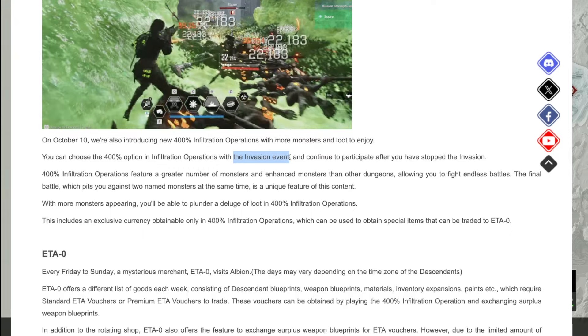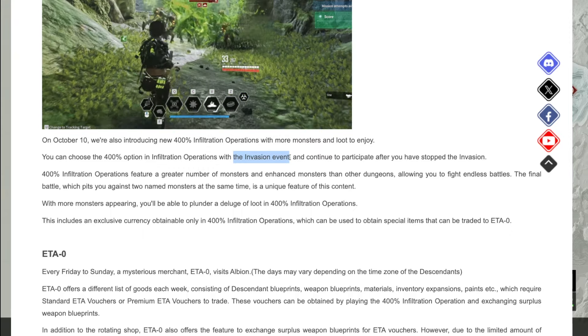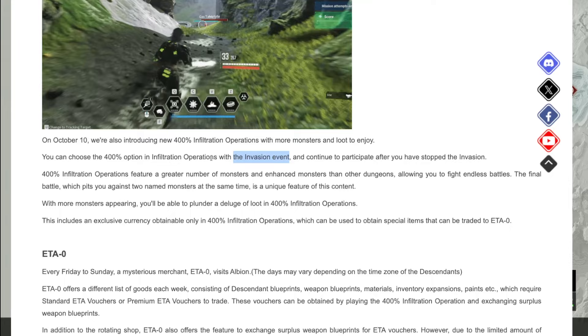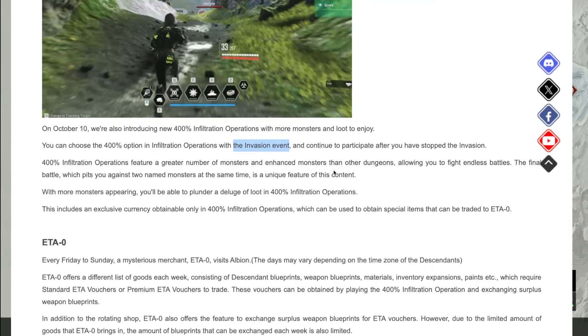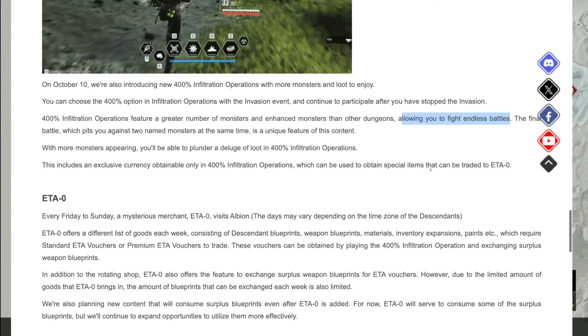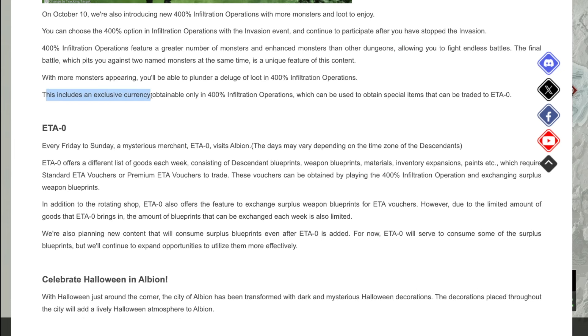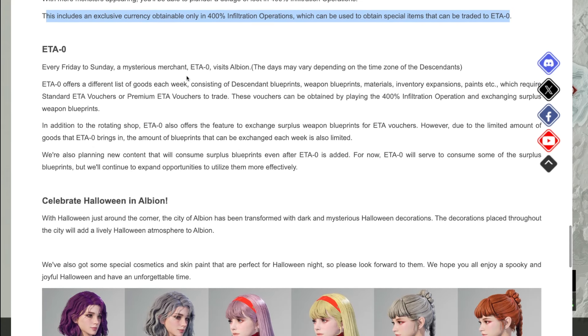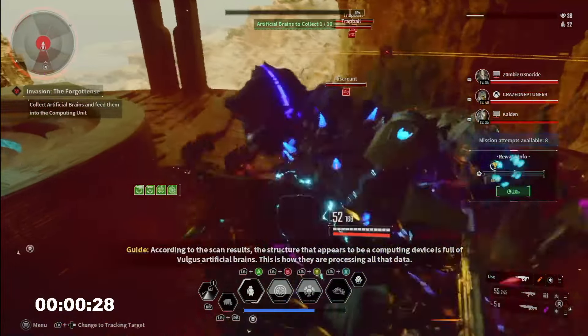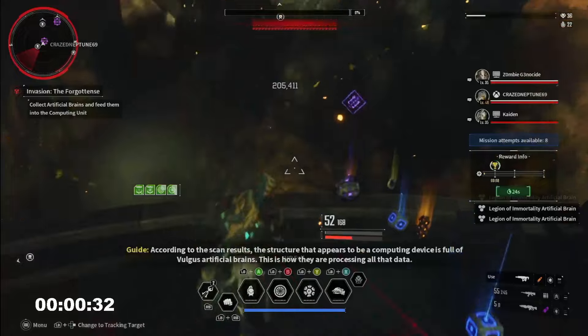It sounds like these invasion events will let you select that harder option for those who think they're too easy. Then that same invasion event location will still allow you to play at 400 even after the invasion has run for the day. These are going to bring more difficult enemies, a greater number, and endless fights — I love that. This also includes an exclusive currency only obtainable in 400 infiltration operations, which can be used to obtain special items traded at the ETO Zero vendor, available every weekend — Friday to Sunday — for weapon blueprints, materials, inventory expansion, paints, etc.